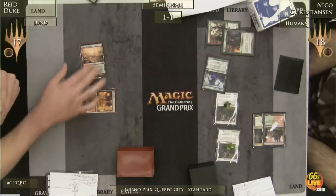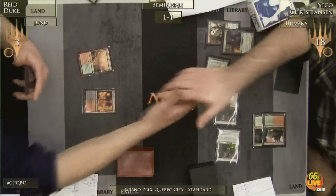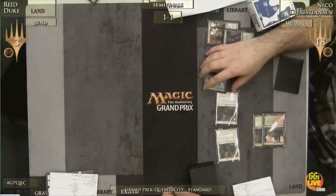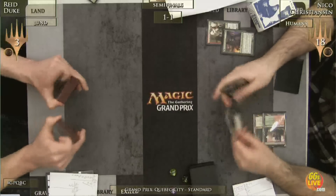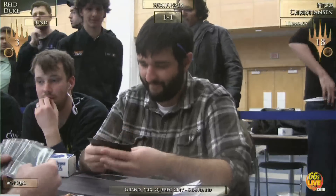Reed does have things like Thragtusk and Huntmaster to get himself out, but it is not looking good. Set, match, bang. That took Nico Christensen just two turns. That is unreal — Nico Christensen is through.